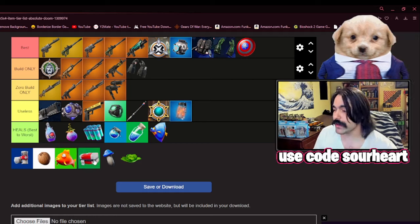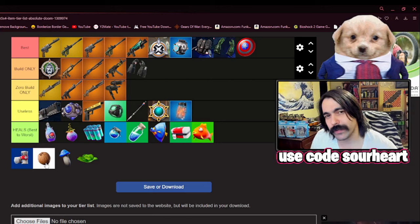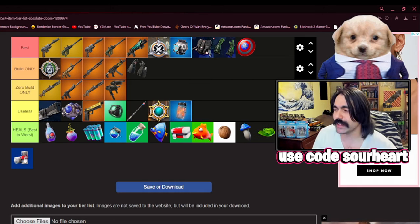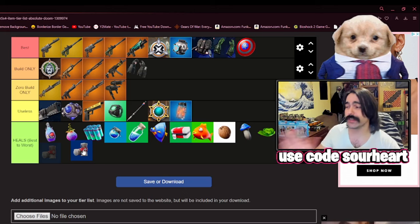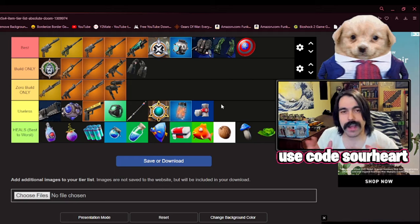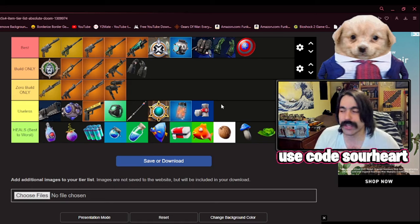Next we have medkits, another item that benefited from the healing on the move update. Floppers can go right under that just because of their ease of use. Then we have various foods — most importantly the coconut, because like the chug, it is a universal healing item. Underneath them are the other food items: mushrooms, cabbages. And at the very bottom is bandages. I'm going to put bandages under the firefly jar because they are less than useless. They take up space on the ground that could be occupied by better items. They are everywhere — I've had situations where I've literally died because all I saw on the ground was bandages. There's no situation where you're going to be carrying them with you unless you are truly desperate.